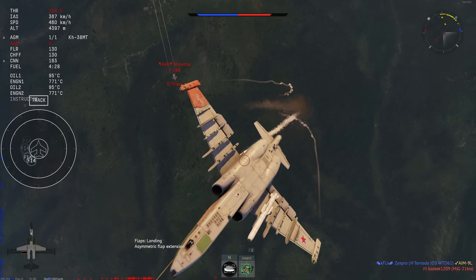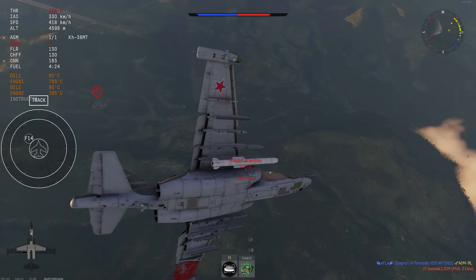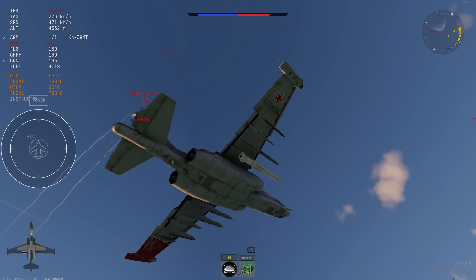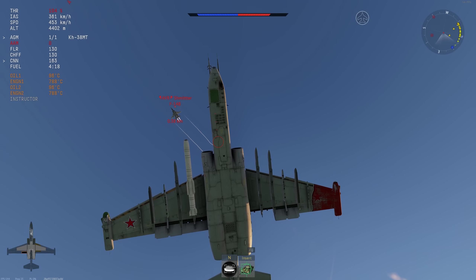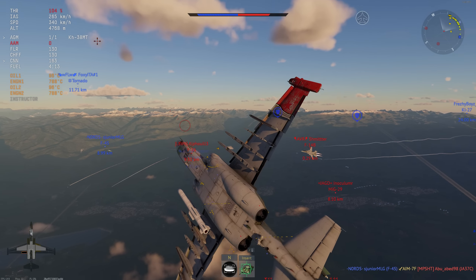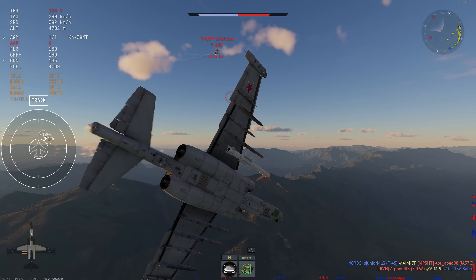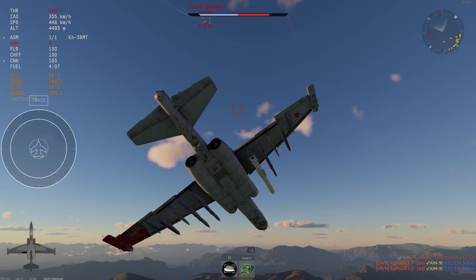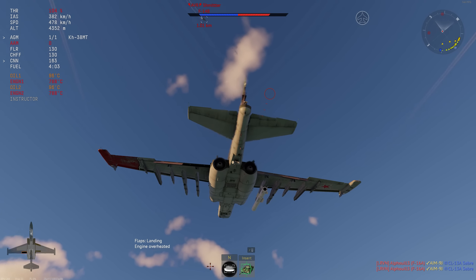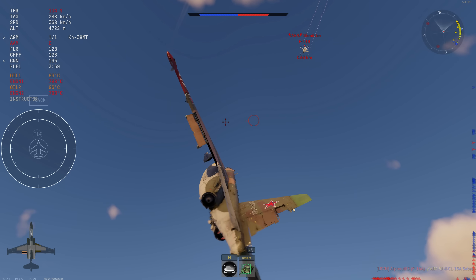So we merge with this guy, and because we are a lot slower, we are actually able to kind of stay behind him. He is going to be pulling harder than us — he has more energy — and we are going to be using our flaps a little bit excessively to just make sure we can stay within his loop and hold our position. We do not want to end up in front of this guy because the second that happens, I am going to be dead. I'm still running the missile on my wing right now because I had a feeling I could get away with it — it's a little bit of training weight.